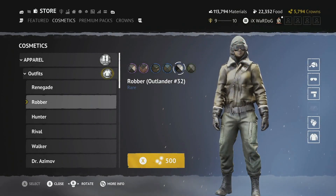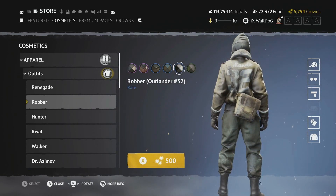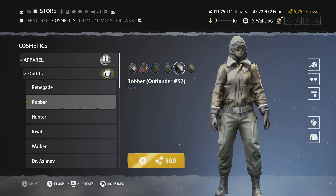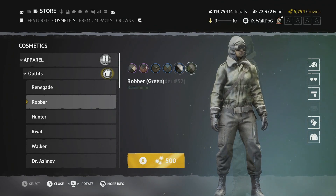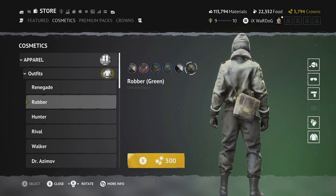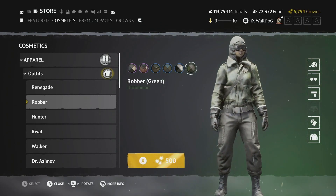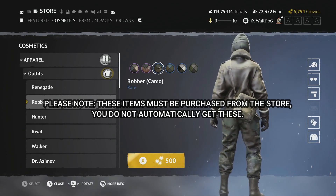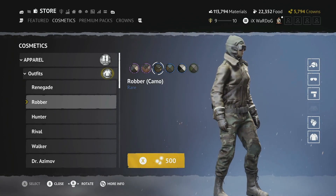The Robber Outlander Number 32 outfit uses the robber design from previous seasons but adds Outlander Number 32 — a really nice brown bomber-type jacket with a fur-lined neck. You also get the Robber Green variation — a sort of crocodile-skin jacket in green — and the Robber Camo outfit, a brown jacket with camo pants. These are available for around 500 crowns. Do remember this is the preview build and prices could change.